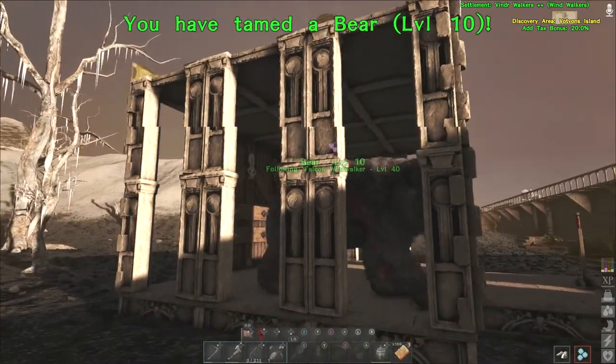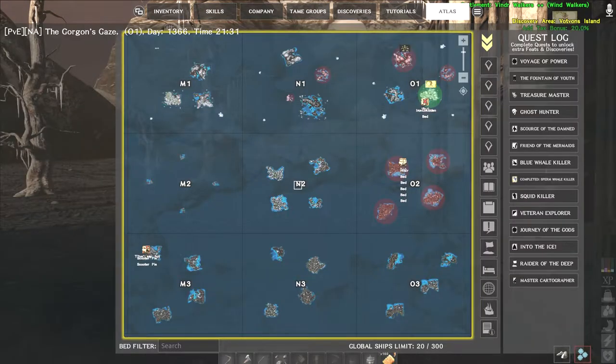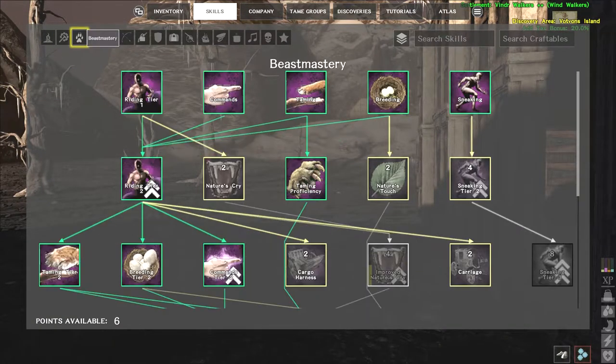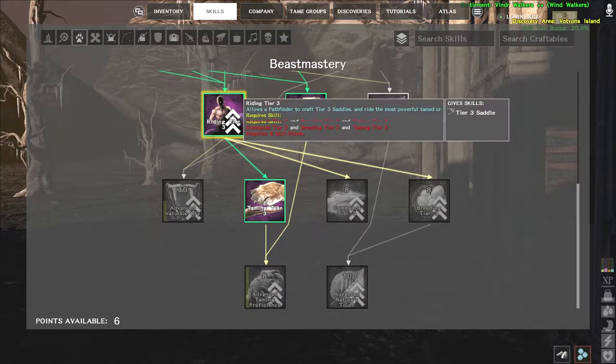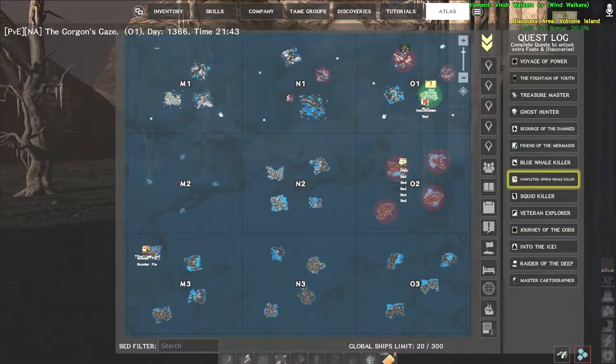And there we go, the bear is tamed. Keep in mind that if you're going to be doing any kind of taming, you want to get your skill level in Beast Mastery all the way up as far as you can. I've got taming tier three, I've got improved taming proficiency — I don't have advanced taming proficiency, which would make it go even faster. I also have the achievement the Sperm Well Killer, which gives you an additional 30% taming efficiency. That really helps.